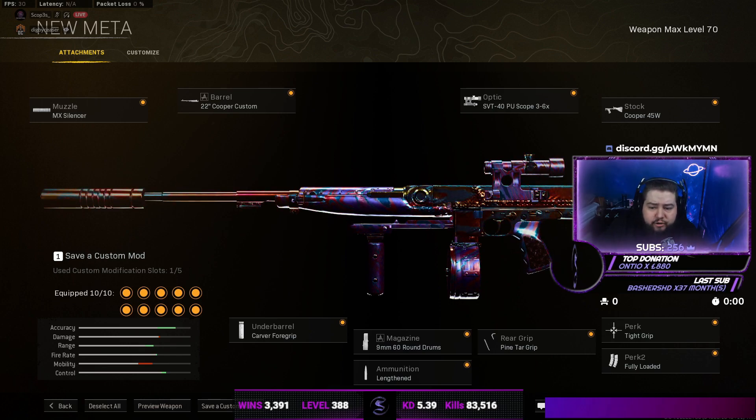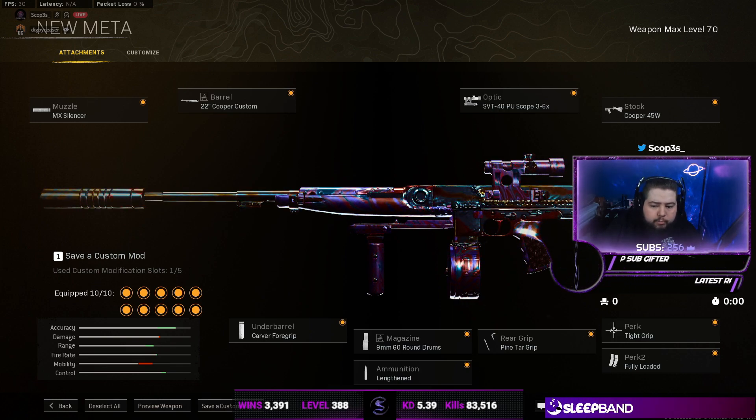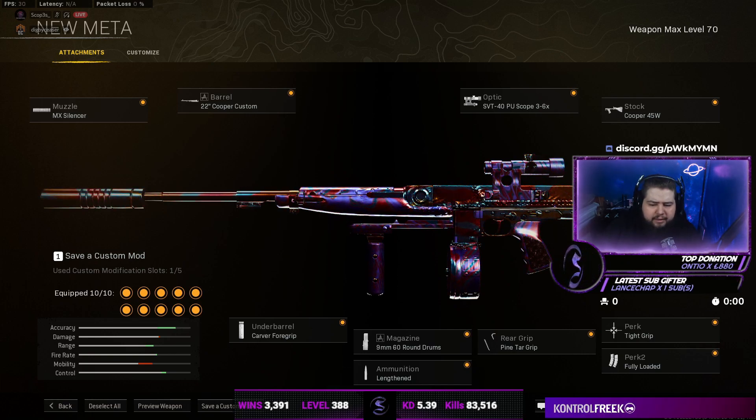It has absolutely no recoil whatsoever and you can still use it at range. The reload is pretty quick. Yes, it does go through rounds, and at greater distance — like 200 meters — it might only knock about two people. But anything under 100 meters you could literally take out a full four-man squad in one clip.